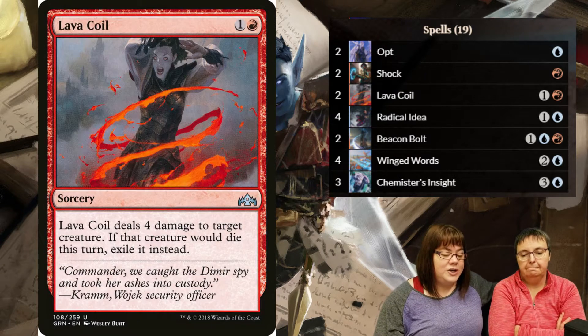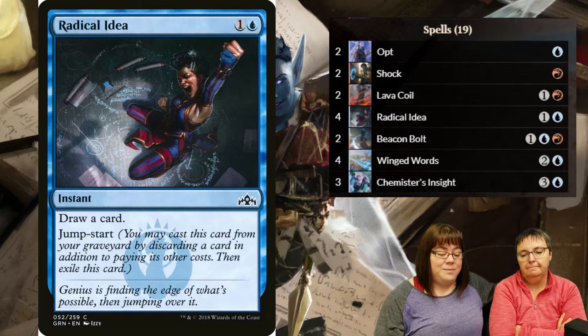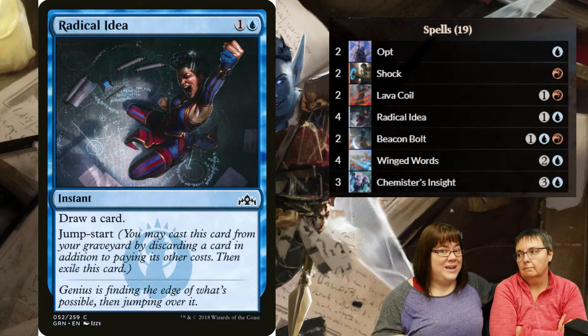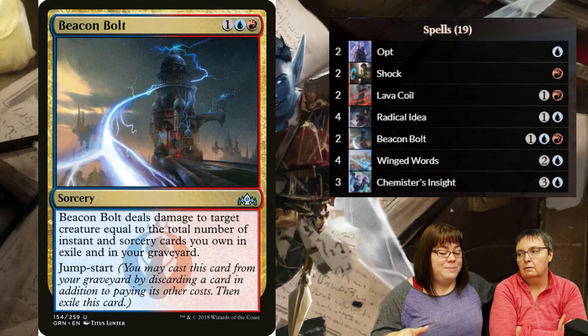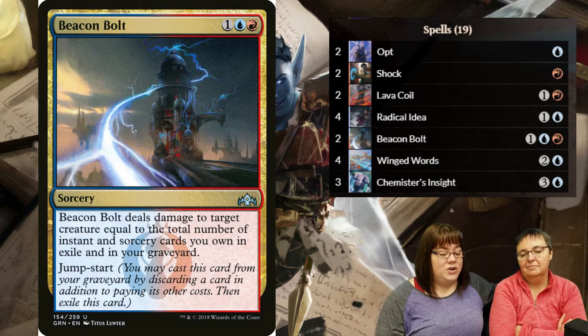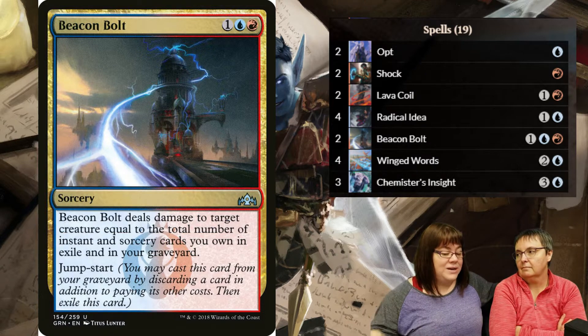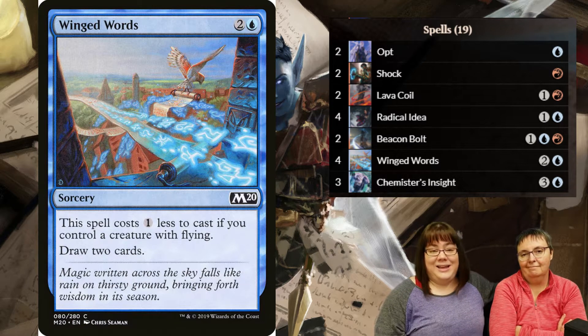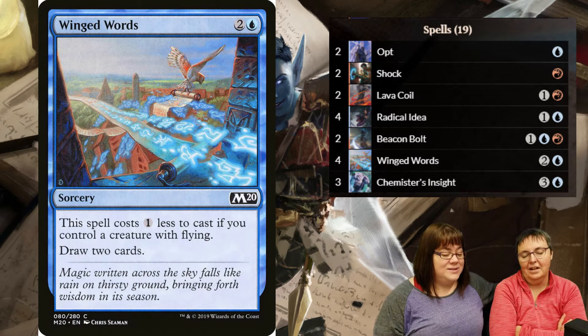Shock does what it's supposed to do - two damage. Lava Coil for bigger creatures. Radical Idea draws one card, so I use that on my turn mainly, though you can jump-start it for a second card draw. Beacon Bolt does bigger damage for large threats, and you'll have a ton of instants and sorceries in your graveyard. Winged Words - when you have a flyer, which you will, it costs one less and draws two cards, but it's a sorcery.